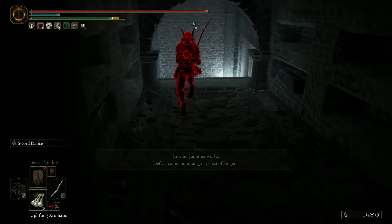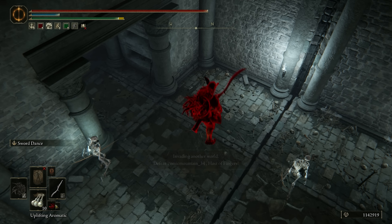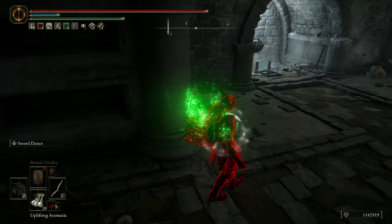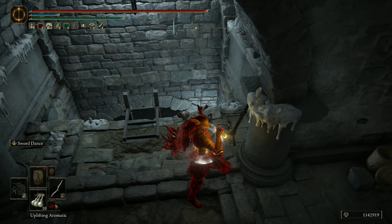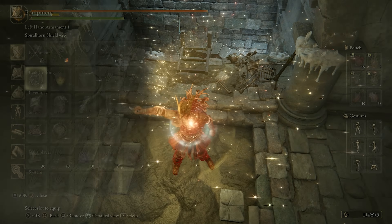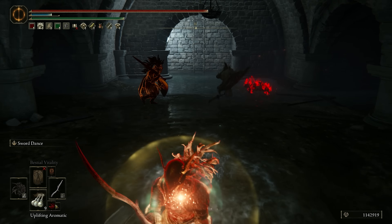Nice, more catacombs with the falling blades. Probably some of my favorite to invade in, because they're so chaotic. Definitely sounds like they're right at the bottom of this area. We're gonna go full buff mode, I don't know what's down there. Sounds like someone's just waiting to ambush though. Hey there, how's it going? Indeed they were.